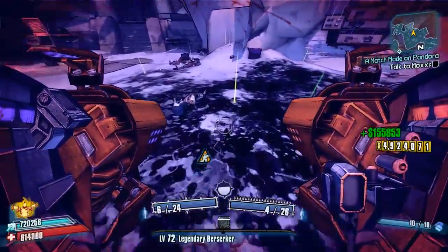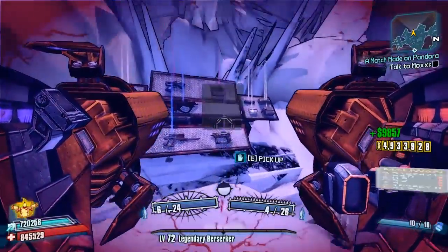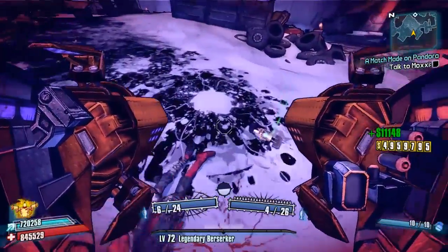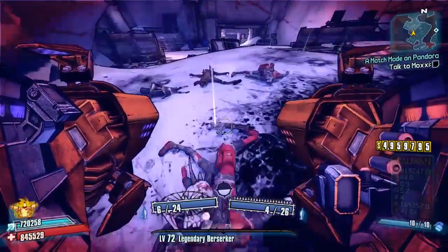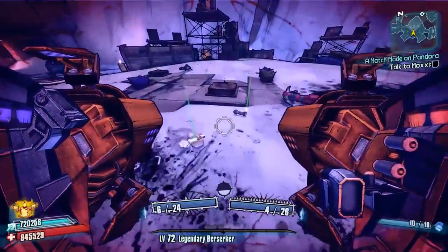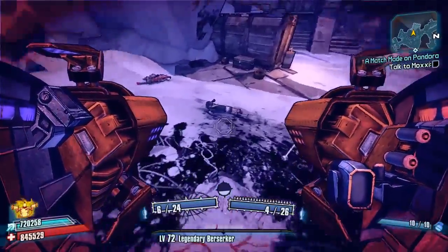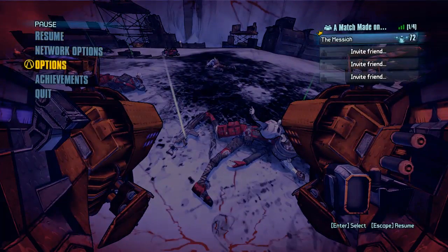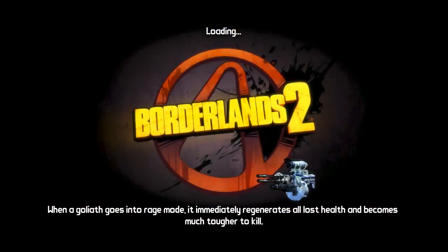We're down. Have we got anything good? We're currently trying to get him to drop the Sledge's Shotgun in my legendary episode while filming this. I think we've had one or two episodes where we came here and farmed him a little bit but haven't really focused on him. He has not dropped us a Roaster though, so we'll come back out and try again.